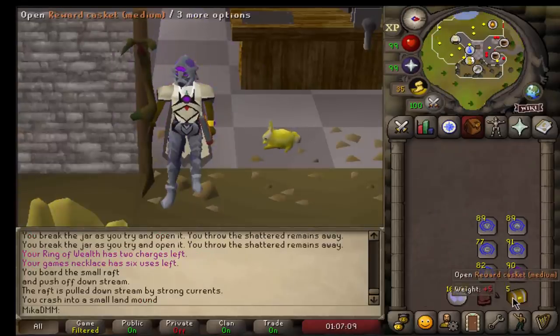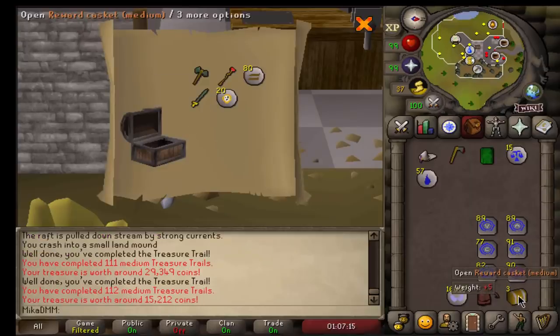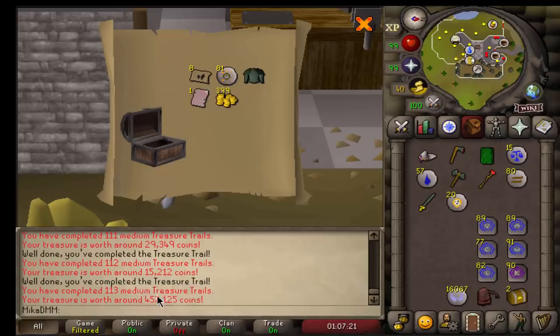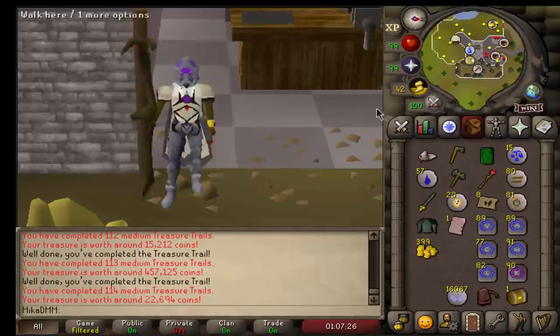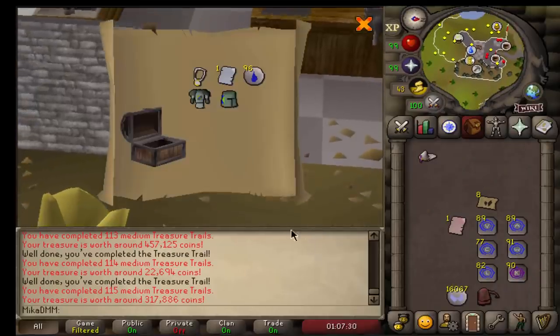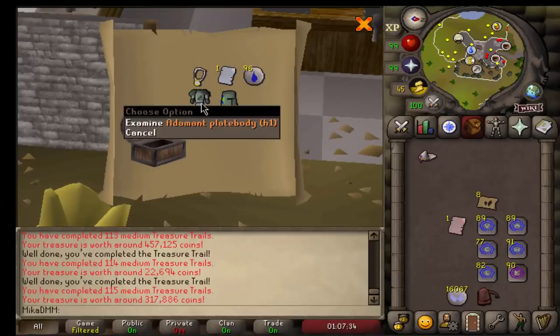Alright, five more. Let's go - hopefully we get the boots. First one: miter, that's new. Second one: nothing new. Third one: zamy page, awesome. They're dropping in price pretty fast, but that's still going to be a solid 350k - that's nice. Nothing special on the fourth. And the last one - what is this? That's new, that's for sure new.